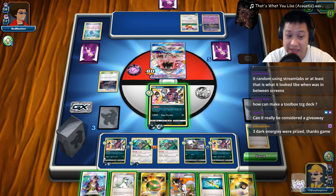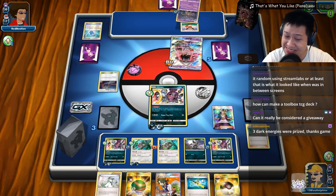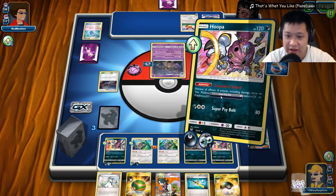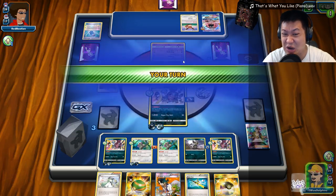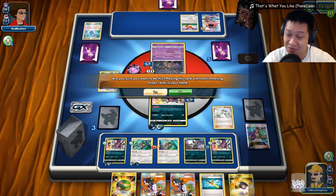I'll deal with the Garbodor threat right now — send this out and use Super Strike. Any damage is good. Whatever I send afterwards will be able to deal with the threat. He could have picked the other Garbodor to shut down abilities and attack me, but right now he's not charged up, so it looks like he's stuck. This Garbodor is going down for free. Out of generosity, I'll end here and give him a chance to catch up — five more cards and a smiley face.